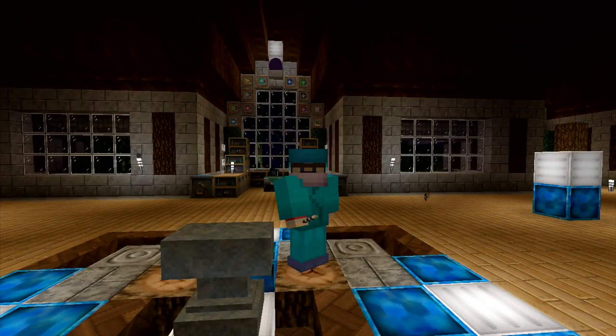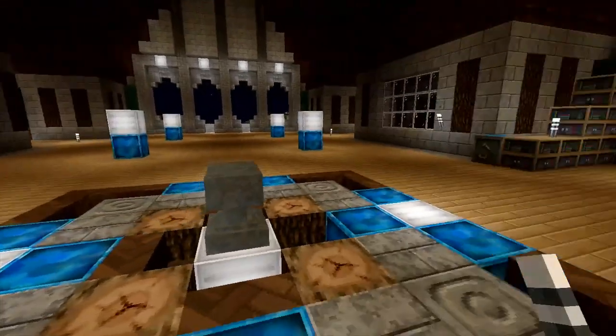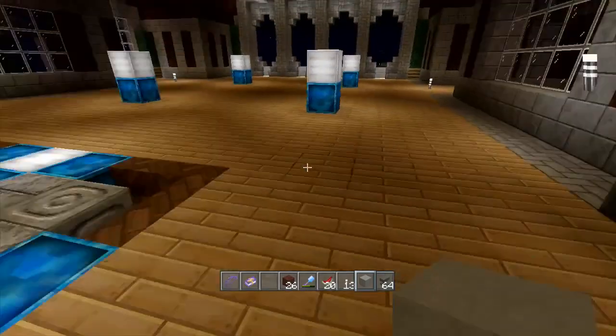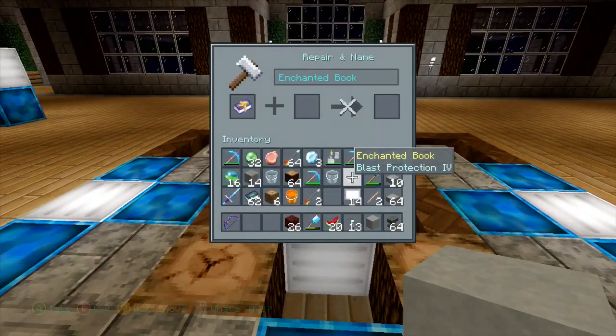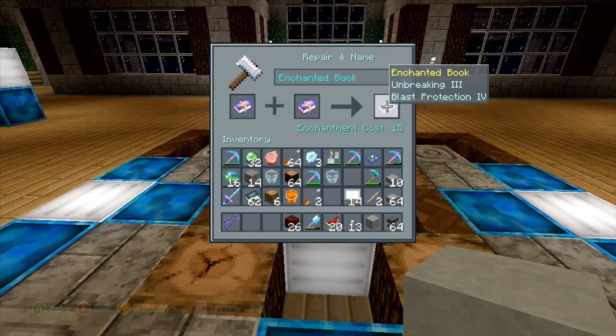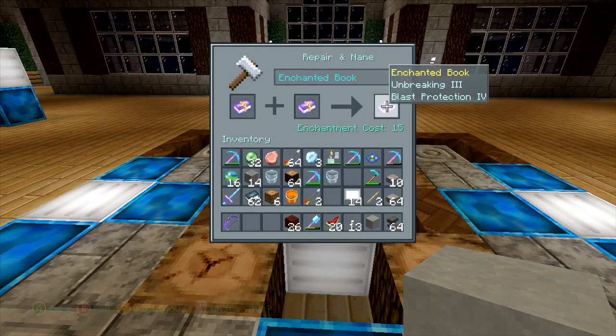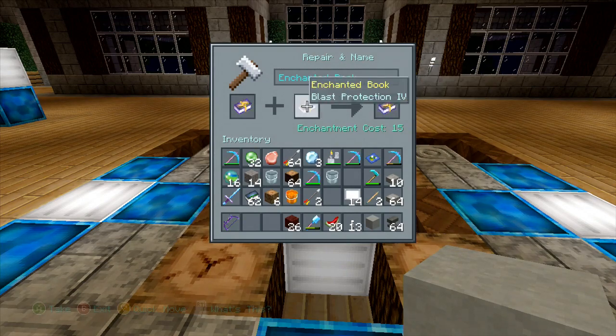You can enchant books for storage and you can store enchantments on books. One interesting thing: you can also combine a book with another book. These combined enchantments may not always make sense, but even on PC you get enchantments that don't make sense — like something for a fishing rod combined with Blast Protection or Smite. So you should be able to combine books with other books, again at a cost of enchantment levels.